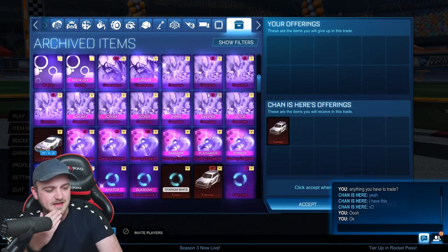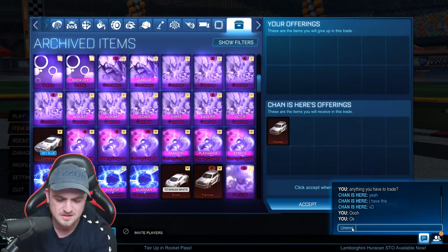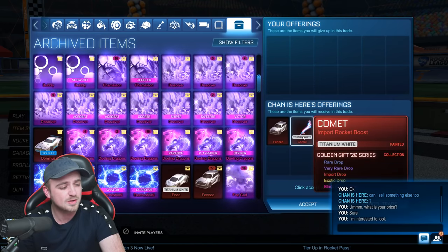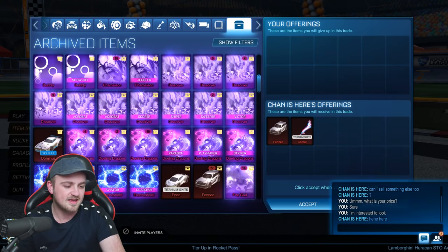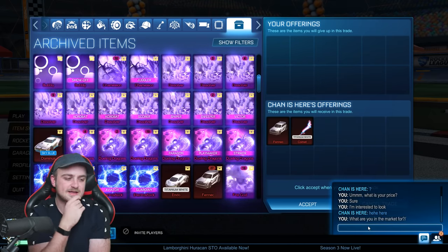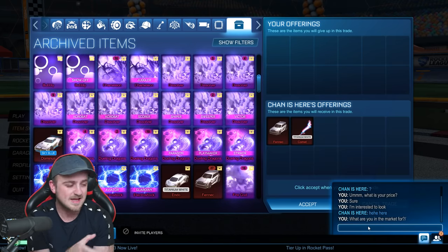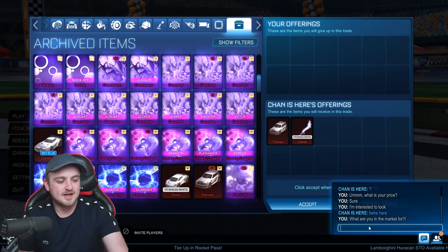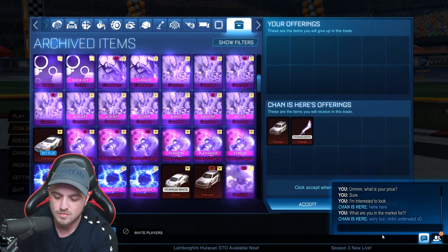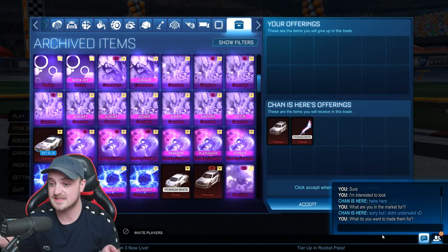Let's trade a Fennec. I can fill the entire window with Fennecs. What is your price? He's offering a White Comet from Golden Gift 20. The Fennec is like 800 credits, the White Comet maybe 200 max — about a thousand credits total in that trade window. We do have 27 Fennecs, so it's not like we need it. What do you want to trade them for? I'm confusing myself at this point.